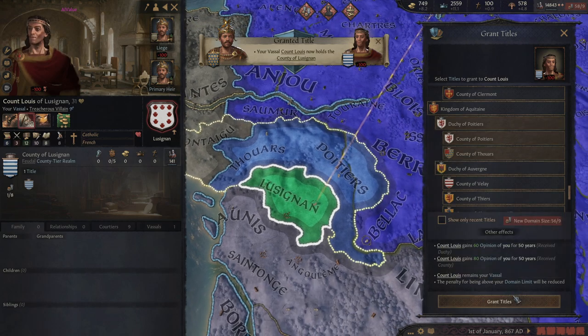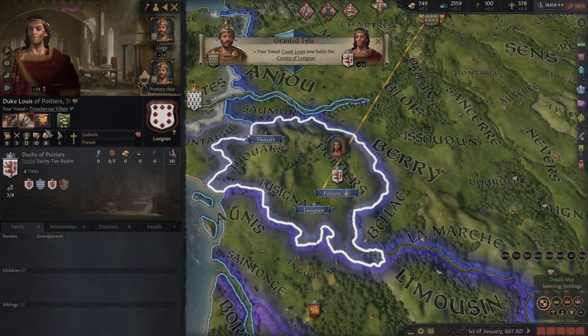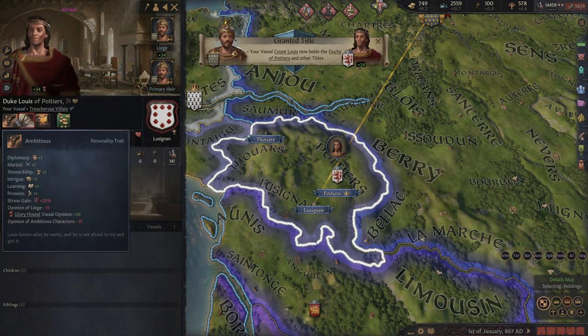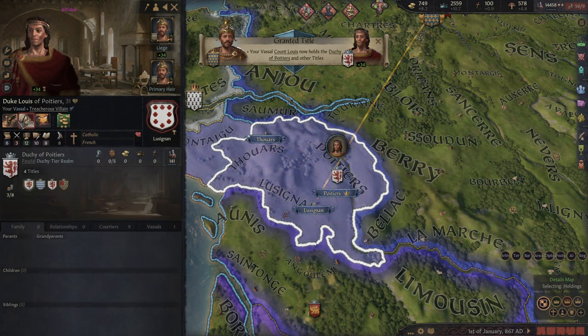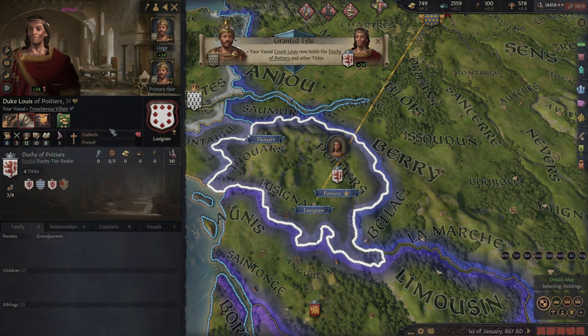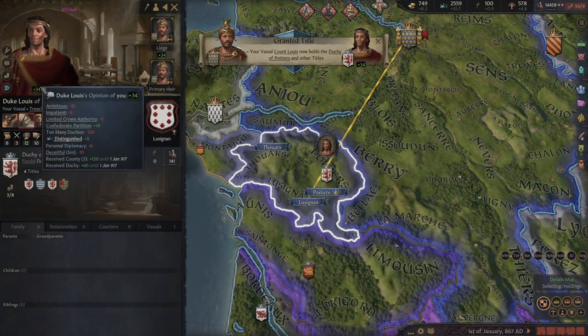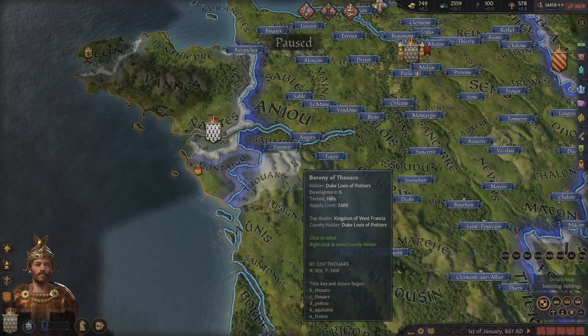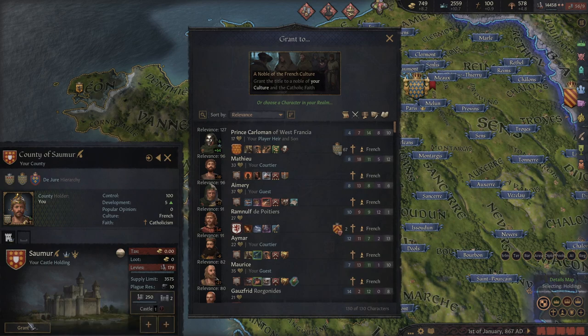Something to note here: this guy would not make a very good vassal. You can see he's Impatient — minus five opinion of liege — and Ambitious — minus fifteen opinion of liege. He's also Sadistic, so he's more likely to use murder schemes. But I don't think it'll be a problem because even now he's already got plus 34 opinion of me, and I'm still holding way too many duchies.